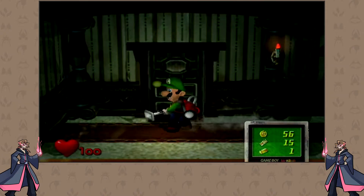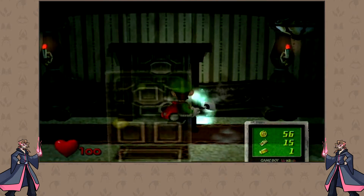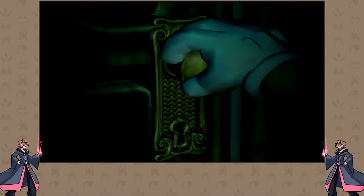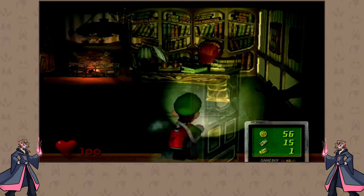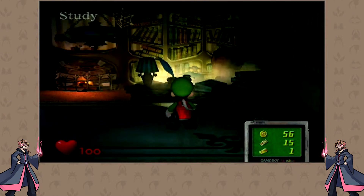Are those little ghost rats? Apparently — that's adorable. What's in this room? It's locked from the other side. Of course it is. What about this room? It's open — it's the library.